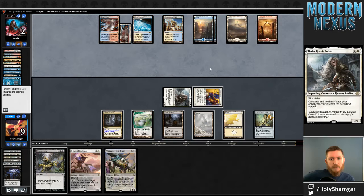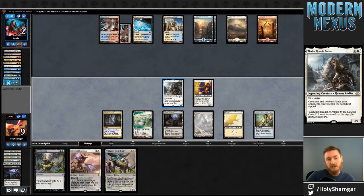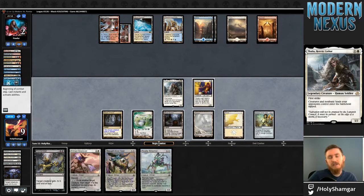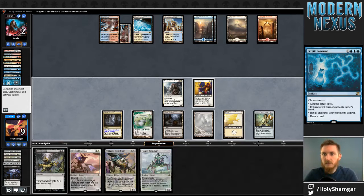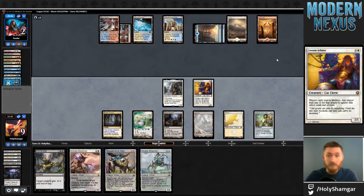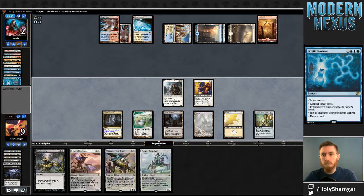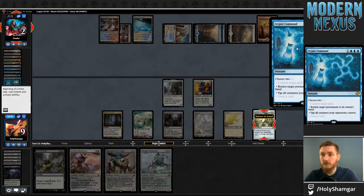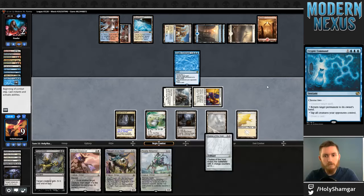Maybe they're trying to set up to burn me out — maybe they think that's their most likely way to win this game. I'm not going to sack this yet. Where they'd need to draw two additional burn spells to make that worth it, and then bounce my Chalice. This time they just tap. That's my problem with this line overall — now I just get to resolve Thought-Knot Seer again after they've cast both Cryptics.